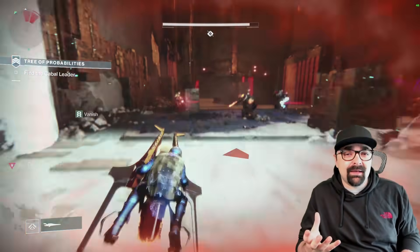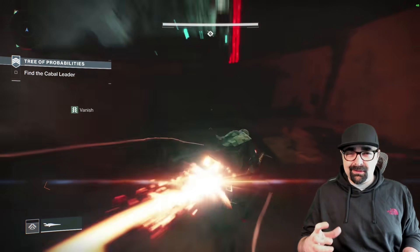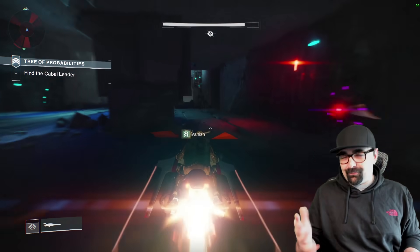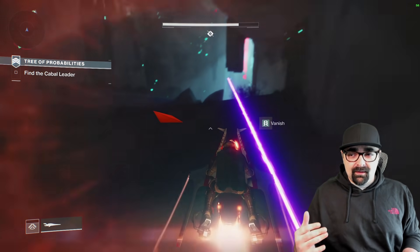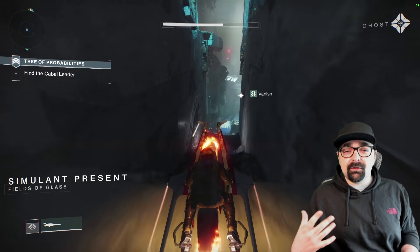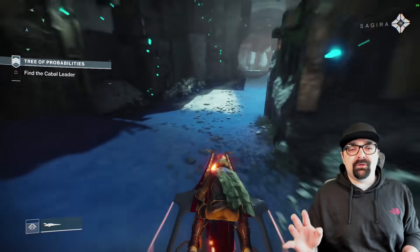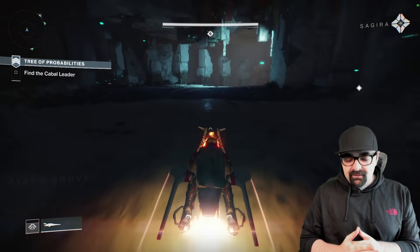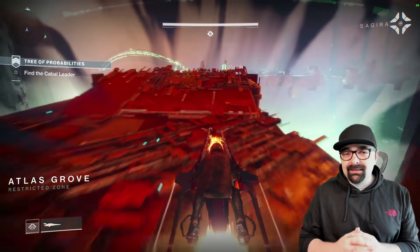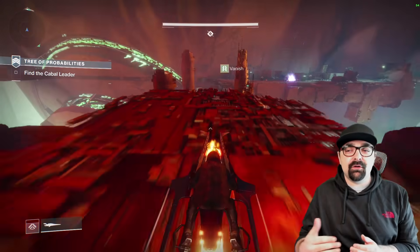Every piece of gear that you get has a color on it. Mostly what you're going to be dealing with is a blue and then a purple. A blue is your regular, rare gear — it's something you're going to put on and grind through. Your purples are your powerful gear, your legendary gear. And then you have yellow, which is exotic — that's a whole different story. What you need to do is get from 750 to 950. 950 to 960 is like the max you can get with your blue gear.